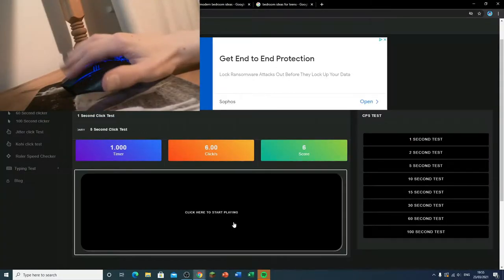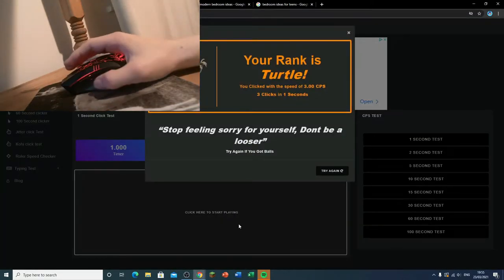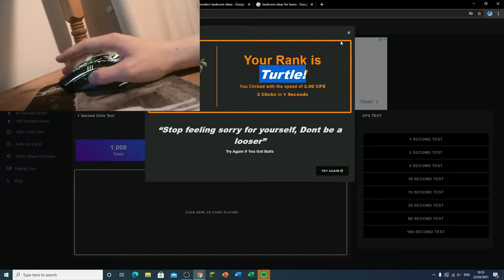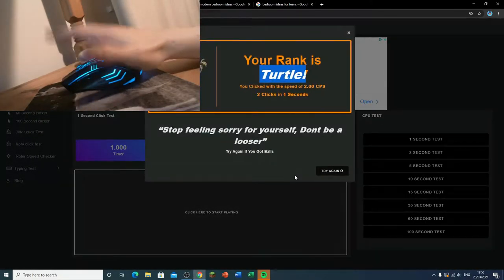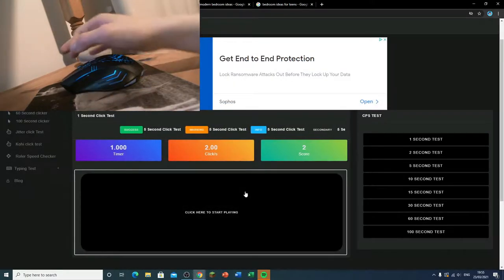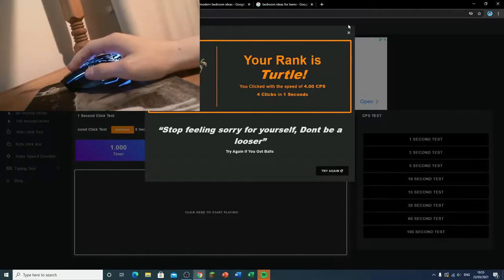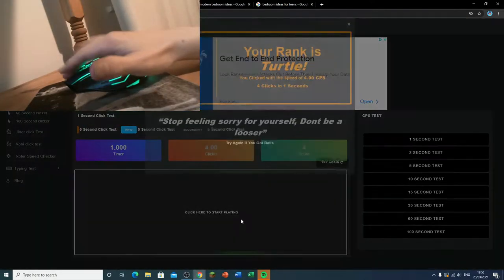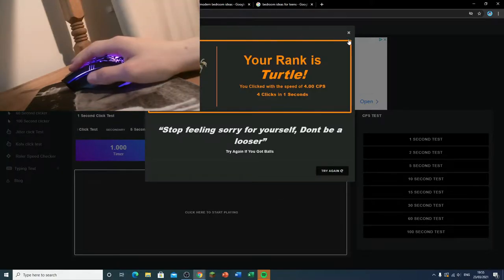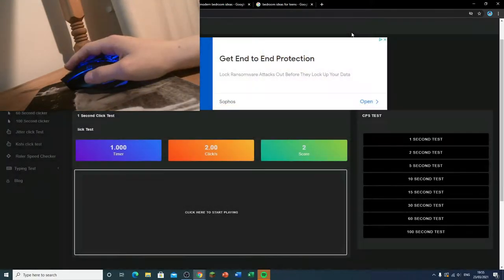Now I just want to try butterfly clicking. And what about jitter clicking? Four. As you can see, the so-called gaming mouse is not really for CPS. So I get rid of the gaming mouse.